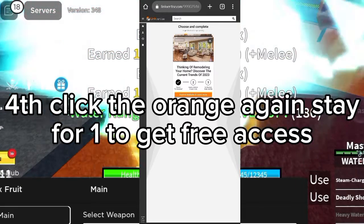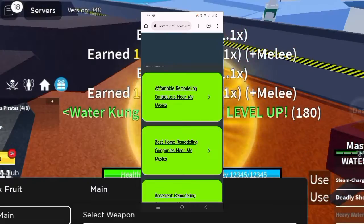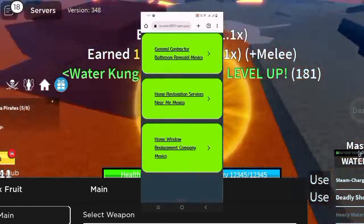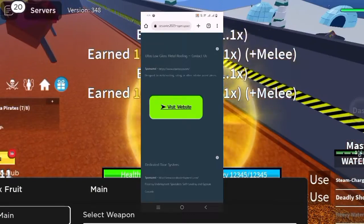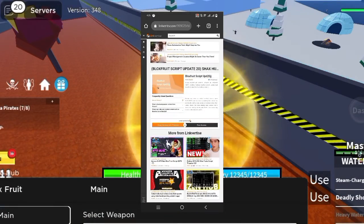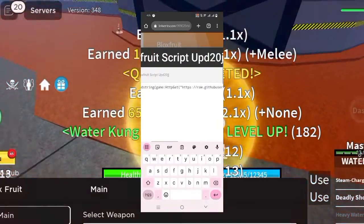Let me try again — there's an ad for just half a minute and we are good. Go back and click 'Free Access,' then go back again. By the way, it's keyless. Click 'Already Done This Step' below the orange icon, then click 'Free Access' and boom — we have it.